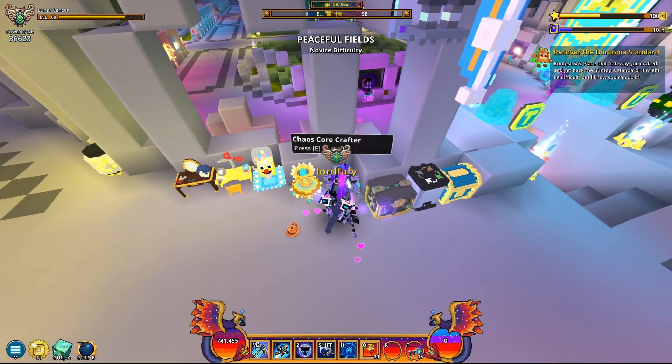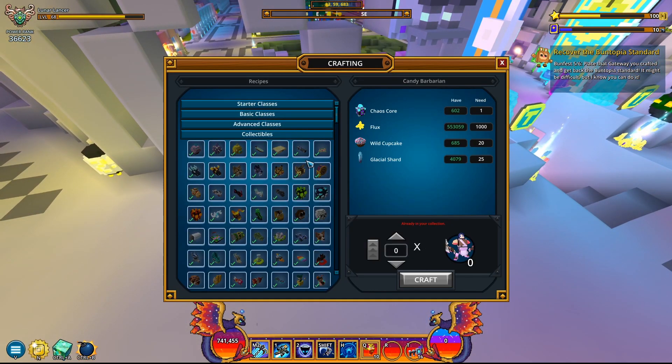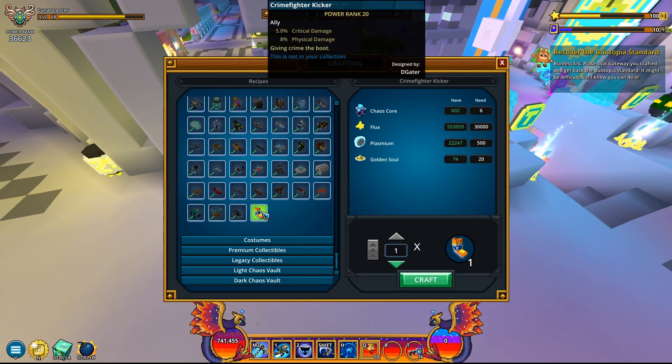Let's find more about it by going to the Chaos Core Crafter. Press E on this, go to Collectibles, scroll all the way down. I already have all resources required and it appears to be an ally indeed. It says Crime Fighter Kicker, power rank of 20, 5% critical damage, 8% physical damage. It says 'giving crime the boot,' and it was designed by the Gator.